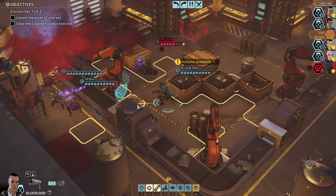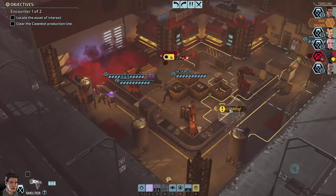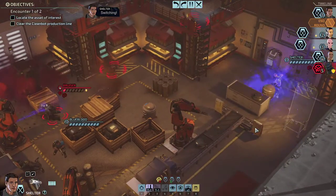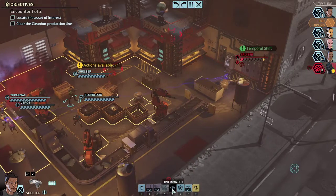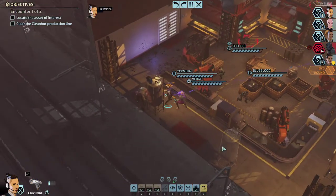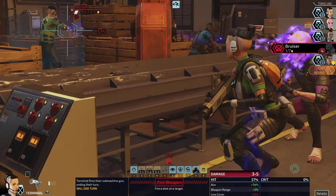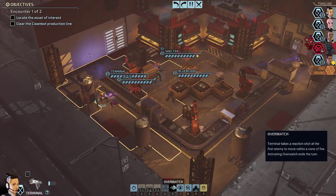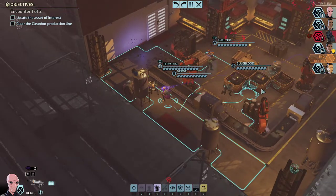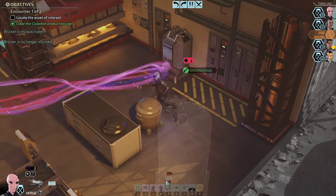Did anyone take damage? Shelter took one point of damage. Prepping the Bruiser — relocating the Bruiser back here and pushing his initiative down so that we can heal up. Healing up Shelter so that we're full. We're going to capture him — I want to make sure that we get the bonus intel. Mind Flay is hitting him and making him unconscious.